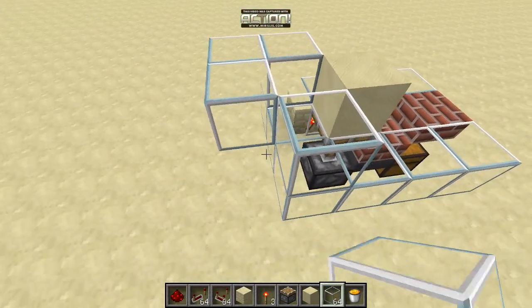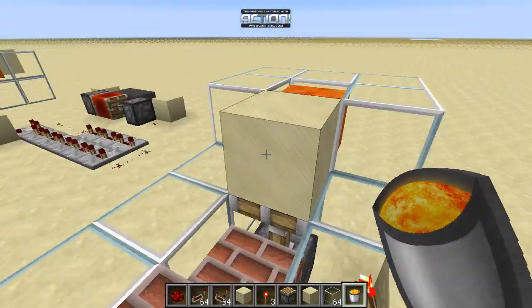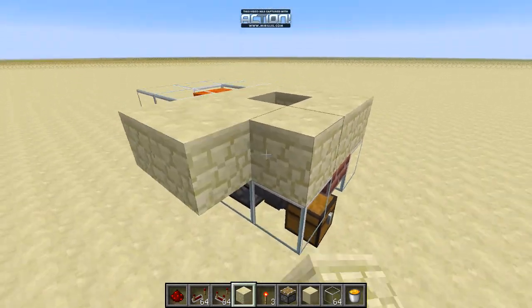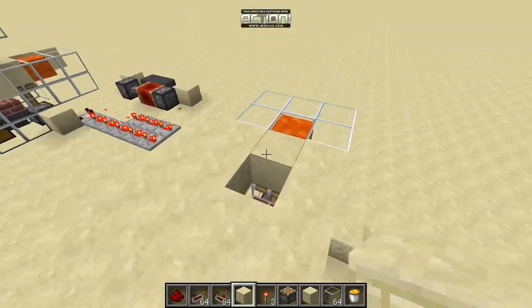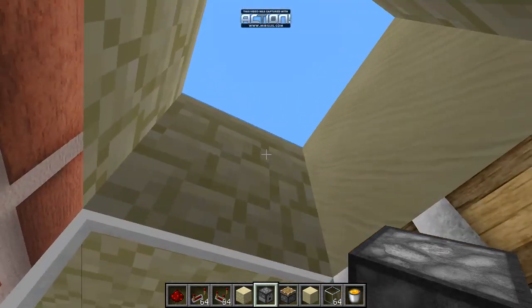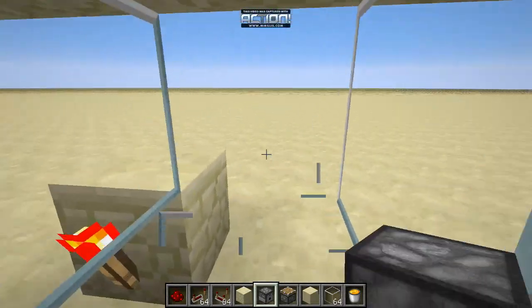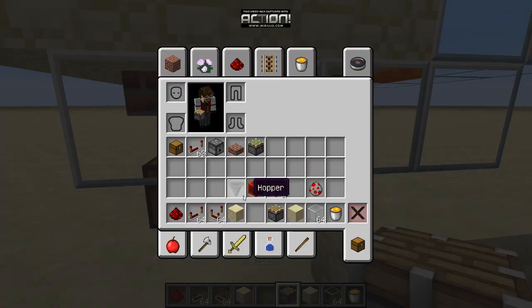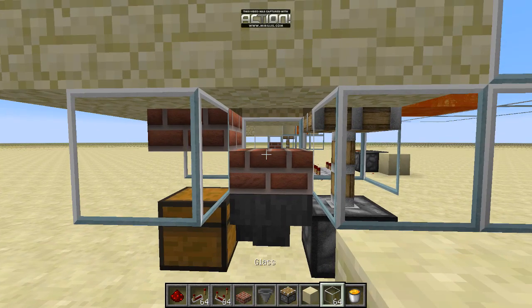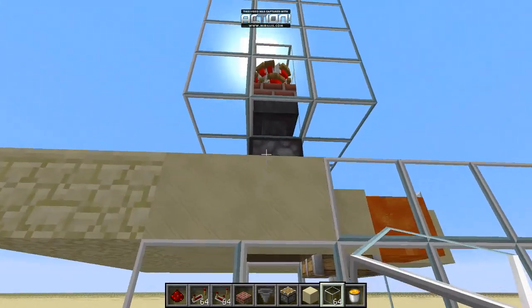Behind this you're going to want to build something that will hold your lava back — that's what it looks like over there. The rest of this I'm going to put in sandstone so I can put redstone on top of it. In this hole here you're going to put a dispenser facing downward. I'm going to dig down like this — you don't need to leave any space at all. The eggs will just fire down into here no problem.